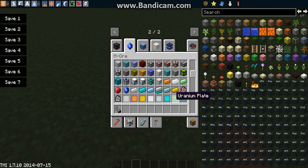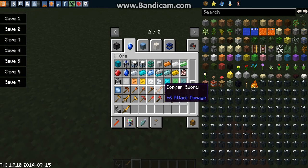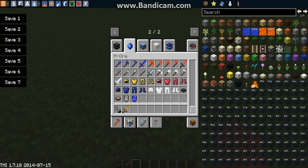This is a pretty cool mod, no bugs seen. You can do it on servers too. There's a bronze sword, hammer, and a bunch of new types of swords - silver sword, fired sword, stainless sword. Some pretty cool stuff.